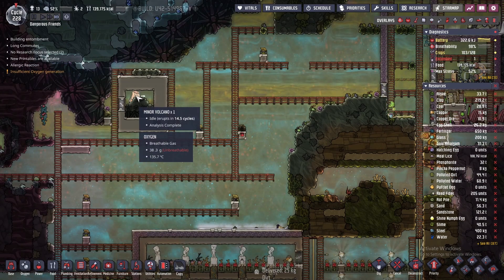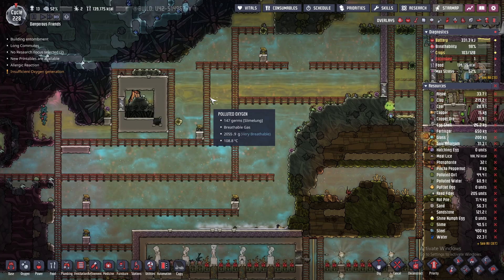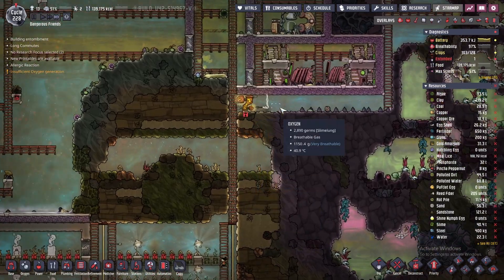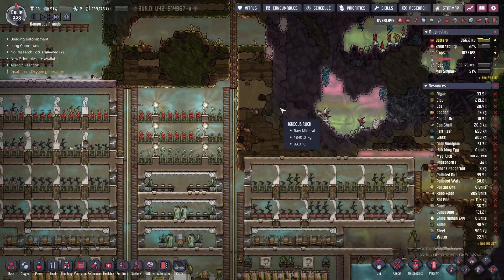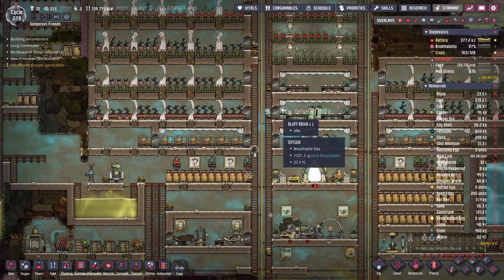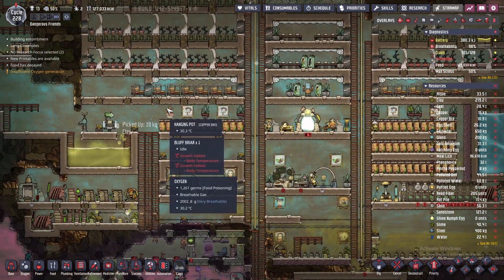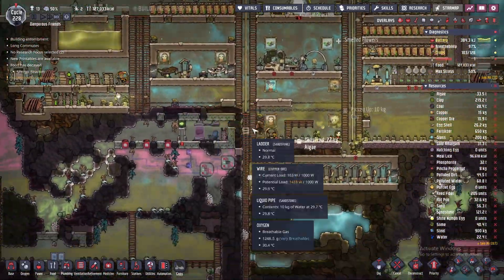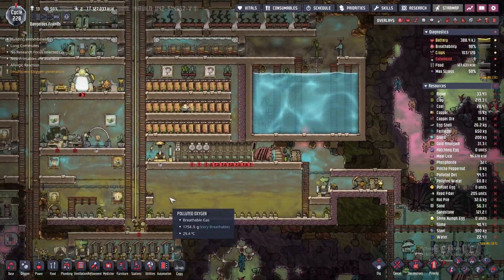It says it's going to erupt but I actually don't think it can, because it's so blocked off that nothing can come out of the volcano anymore, which is nice for us. Since nothing can come out of the volcano, heat cannot go up anymore. Body temperature tends to be a problem when heat can come around, and that's not too bad for us as of right now.